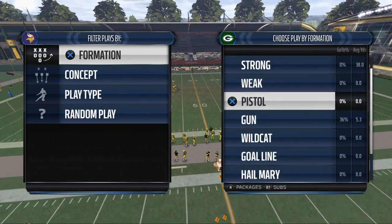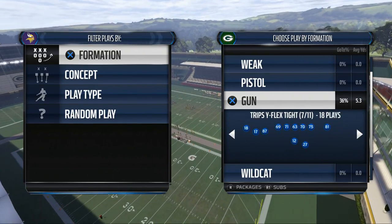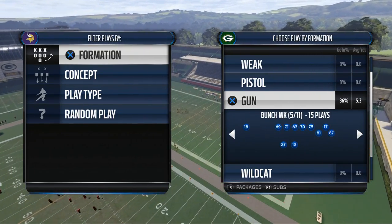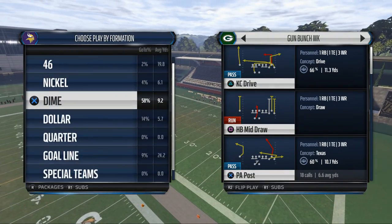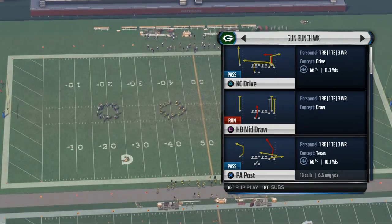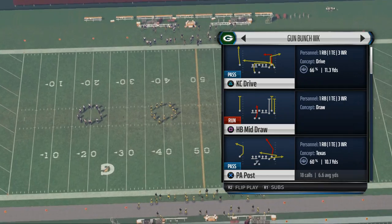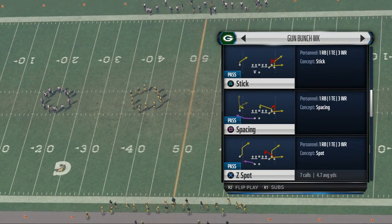The play comes to us from the shotgun bunch. It can also be found in the single back bunch, but we're using Kansas City's playbook today and they do not have a single back bunch. We're going to break down a couple of different plays you're possibly going to see here — some zone blitzes, some cover twos, and some man blitzes. The play is called Spacing.